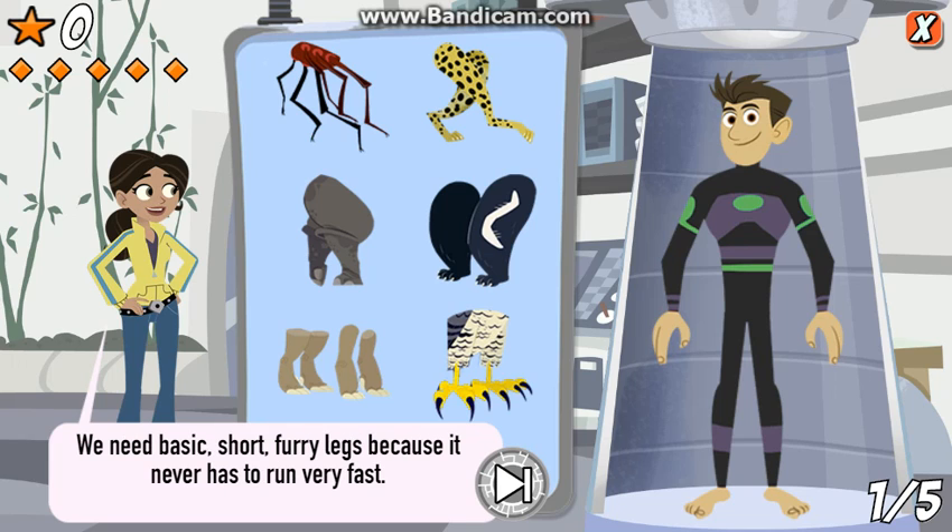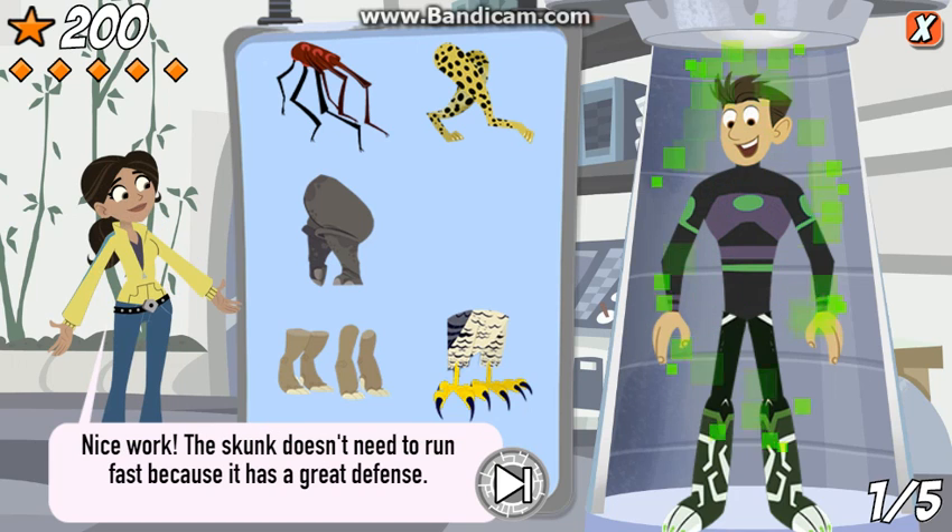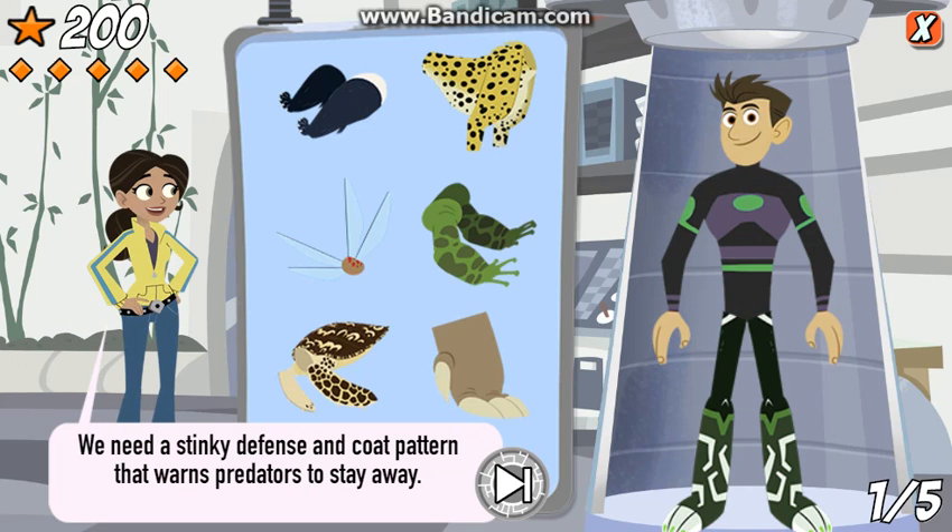We need basic, short, furry legs because it never has to run very fast. The skunk doesn't need to run fast because it has a great defense. We need a stinky defense and a coat pattern that warns predators to stay away.